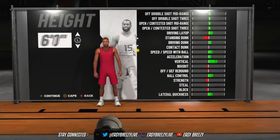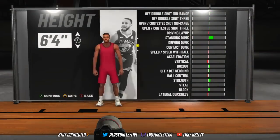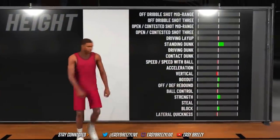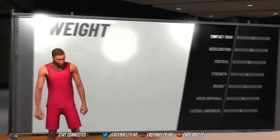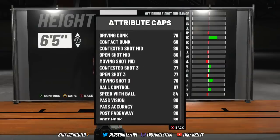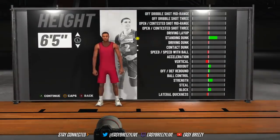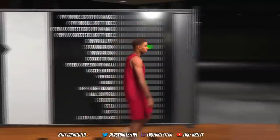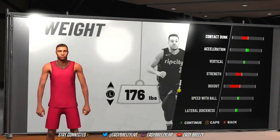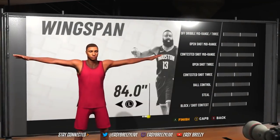Let me just show y'all the build — it's literally on the screen now. I fast forwarded it so we can get past this. I already made a build video before, but this build is basically a Playmaking Shot Creator — shot creating first, playmaking secondary — 6'5", weight at the lowest, and arm length 2 notches down just to be safe.